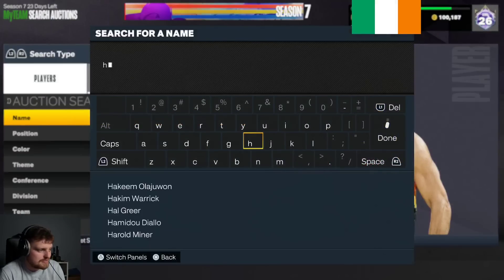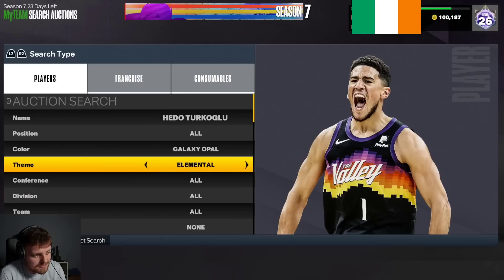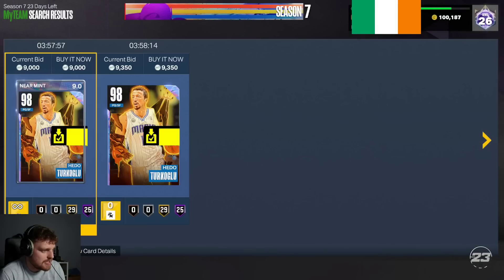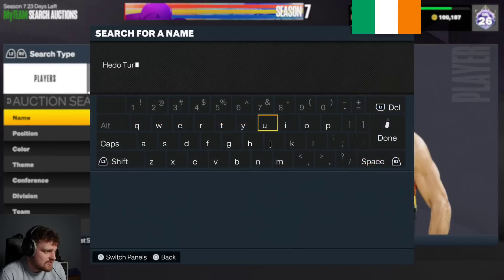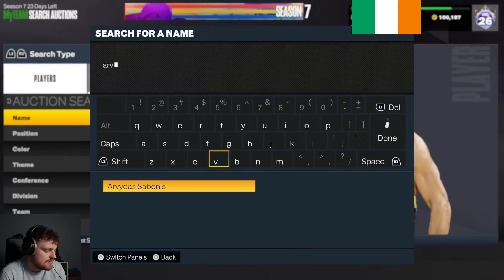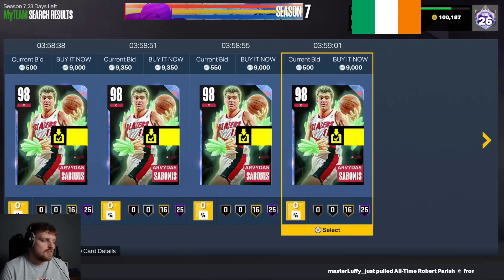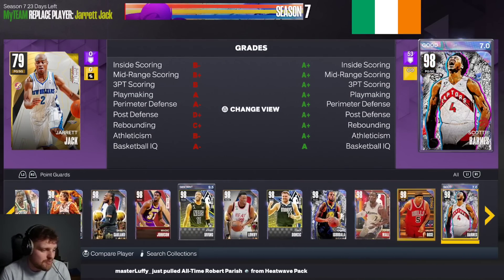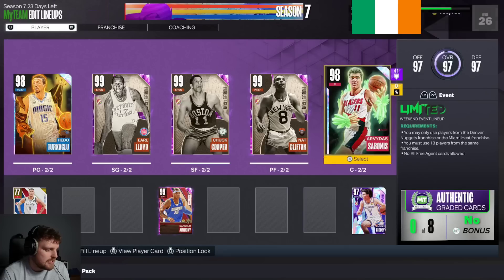For point guards, if you guys know anything about these hero sets, we're taking Hedo Turkoglu — Hedo as one of our point guards, coming in at 9,000 MT. And then we're also taking Arvydas Sabonis, who's coming in at 9,000 MT. So with 18,000 MT of our 50k, we've put in one of the best point guards in the game in Hedo Turkoglu, and one of the best centers in the game in Arvydas Sabonis.